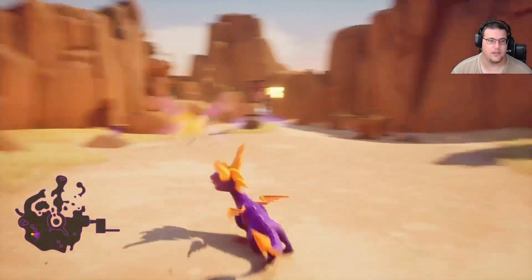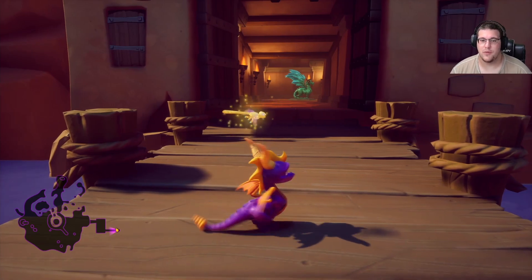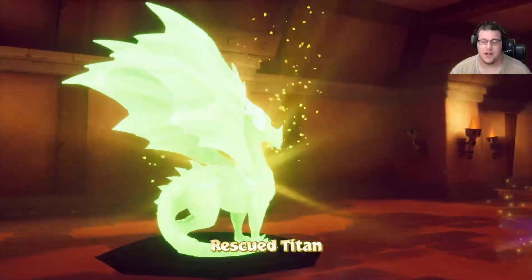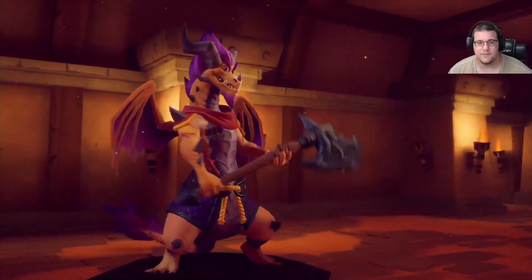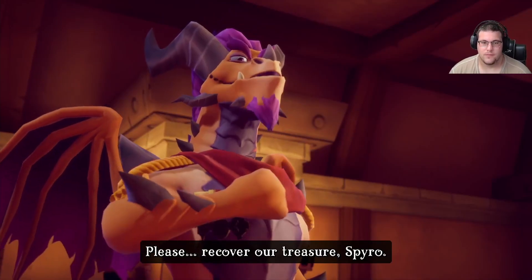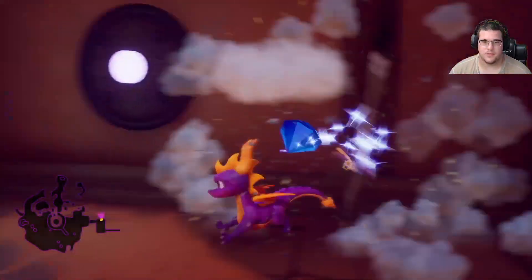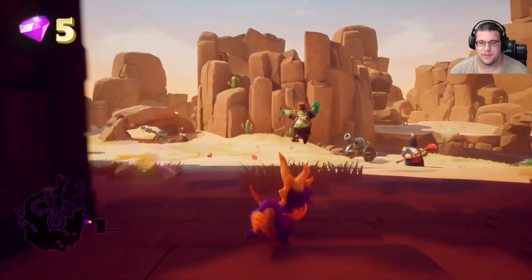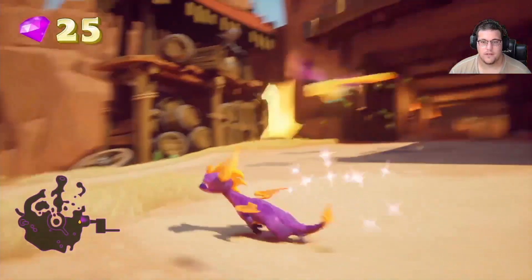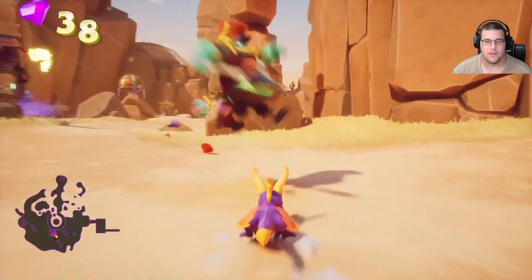Hello everybody and welcome back, we are continuing with our Spyro playthrough. I am playing these at the behest of my girlfriend because she really enjoys them and I said, you know what, I've never played them so I'll give it a go. We have just rescued Titan and now working on part two. Look, our treasure has been stolen and turned against us. Spyro will do treasure — he's just a treasure hunter. I don't know what he means by it being turned against us because there's been no indication of that at all.